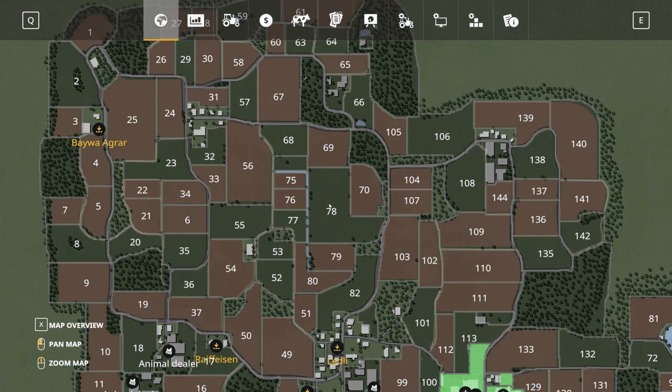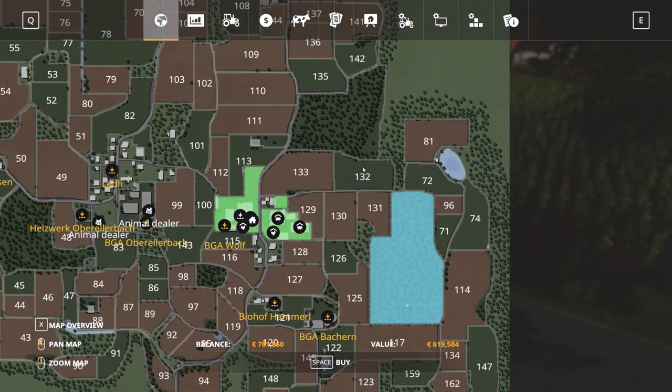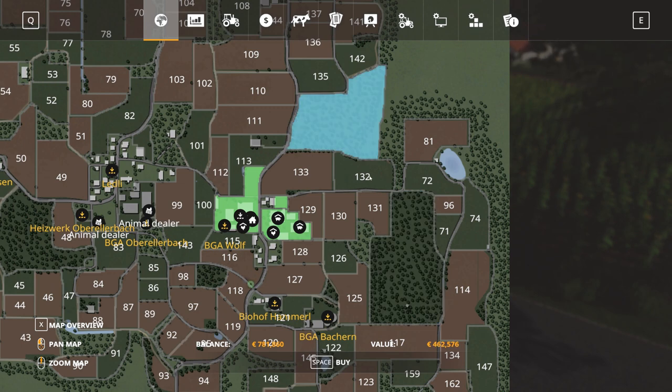The biggest fields on the map — like field 78 at 151,000 euros — are not really that expensive. You can scale your growth by buying multiple small fields and combining them. Most fields can be combined with little to no effort — sometimes separated only by a road or a sliver of grass. The most expensive field is around 158,000 euros, not counting forested areas, which are quite expensive but offer high turnaround for forestry.